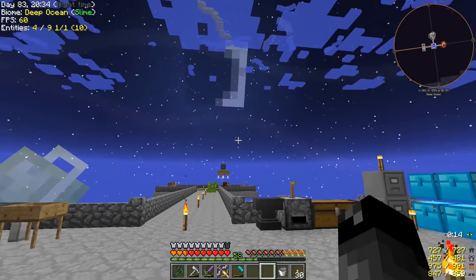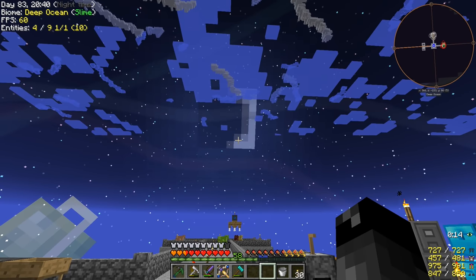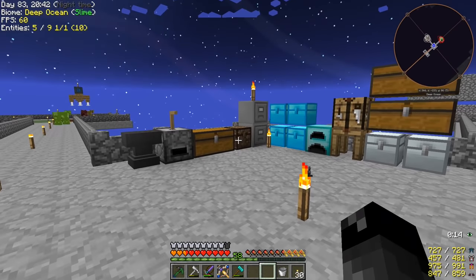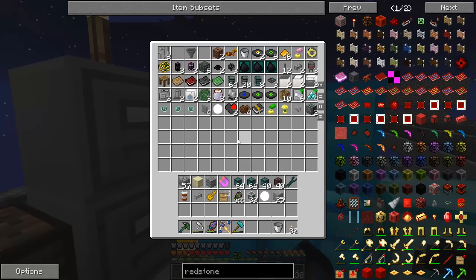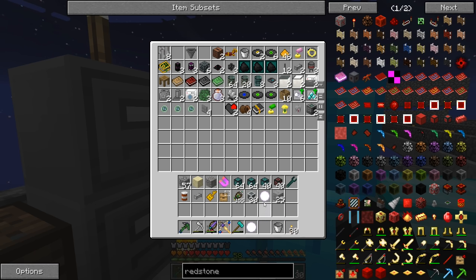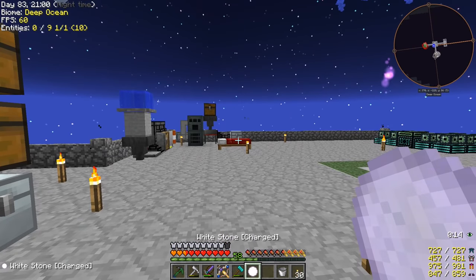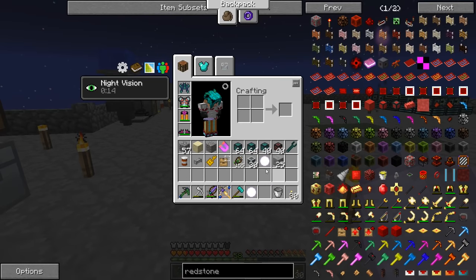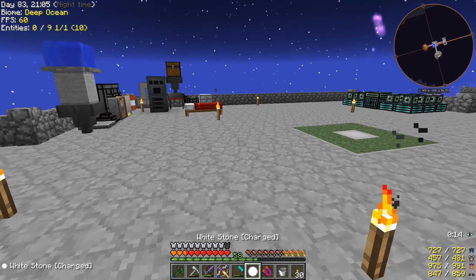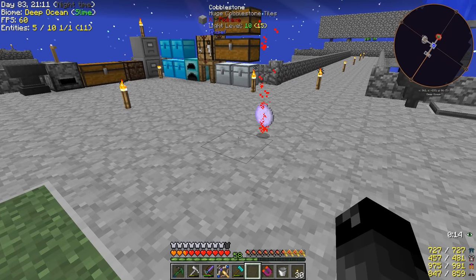It is a blood moon right now. I can't see the moon — okay, the moon's right there. So another thing that has happened is we have two of these white stones now. I charged one of these up off camera between last episode and now. So if you have a charged white stone and it is a blood moon, you can just throw that onto the ground with your magnet turned off so it can stay on the ground — you can see that it gets red particles — and that'll turn into a bloodstone.